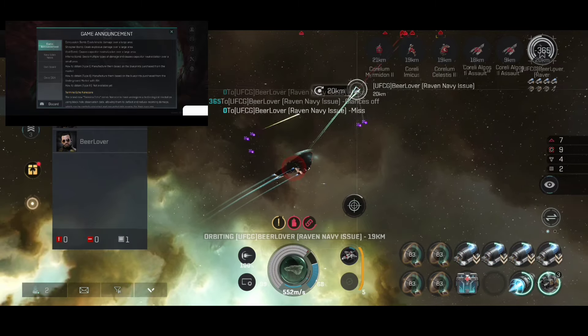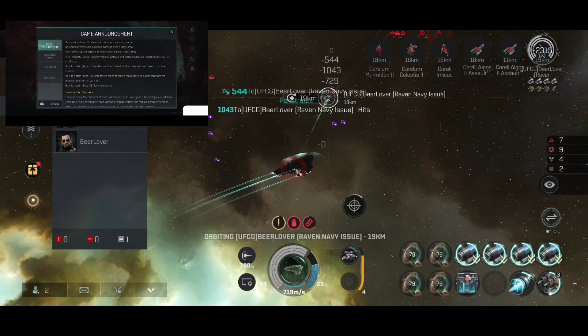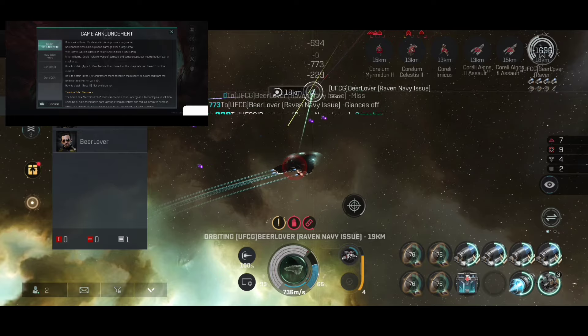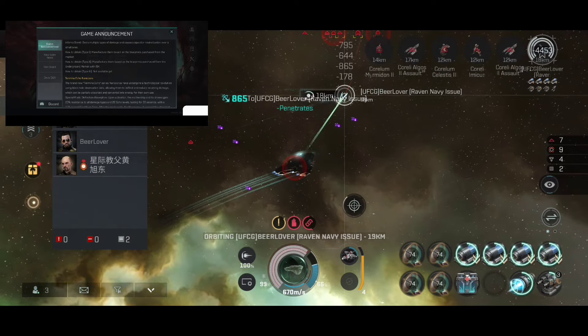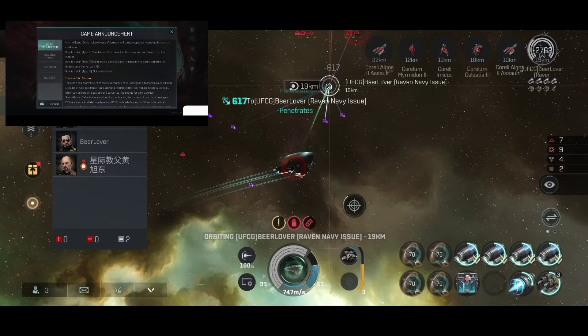Inferno bomb: deals multiple types of damage and causes capacity utilization over a small area. How to obtain — Type 1: manufacture based on blueprints purchased from the market. Type 2: manufacture based on blueprints purchased from the underground market with ESC. Type 3: not available yet. That's kind of funny — they have three types and one is not available. Why even put Type 3 there if it's not available?